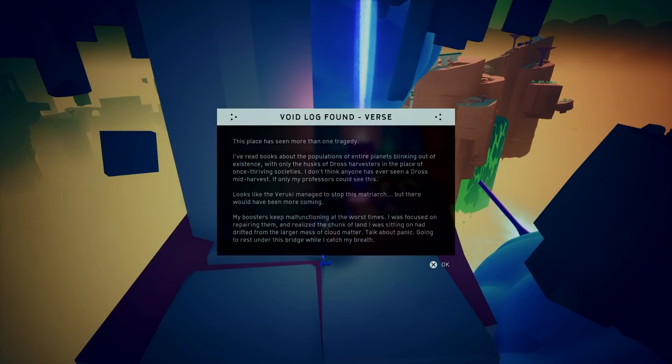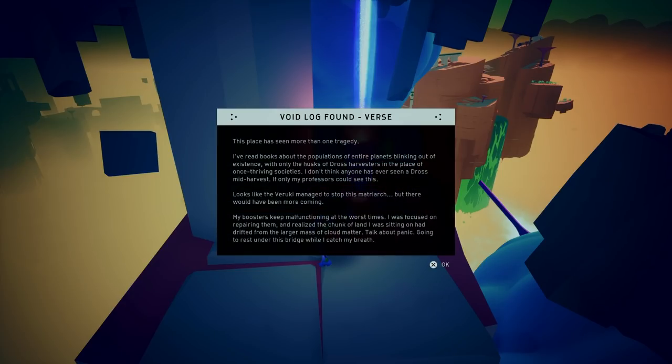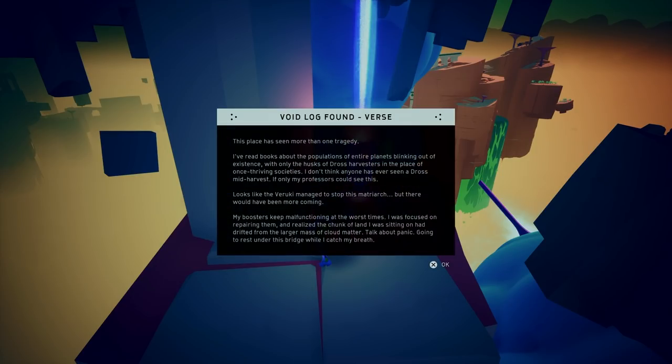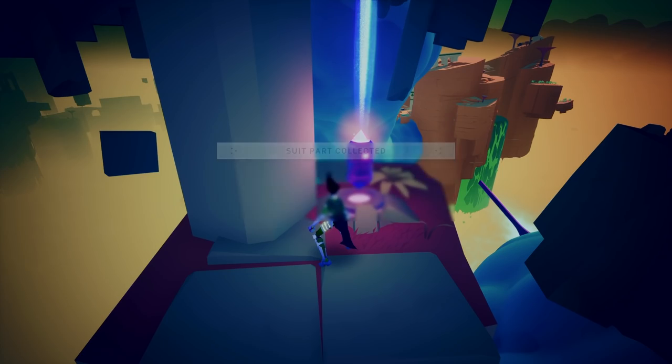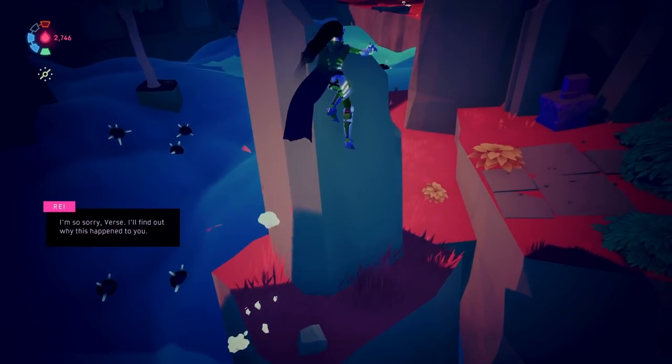Looks like the Veruki managed to stop this matriarch, but there would have been more coming. My boosters keep malfunctioning at the worst times. I was focused on repairing them and realized the chunk of land I was sitting on had drifted from a larger mass of cloud matter. Talk about panic. Better rest on this bridge while I catch my breath. So the dross are well known to be planet harvesters. I'm so sorry, Verse. I'll find out why this happened to you.